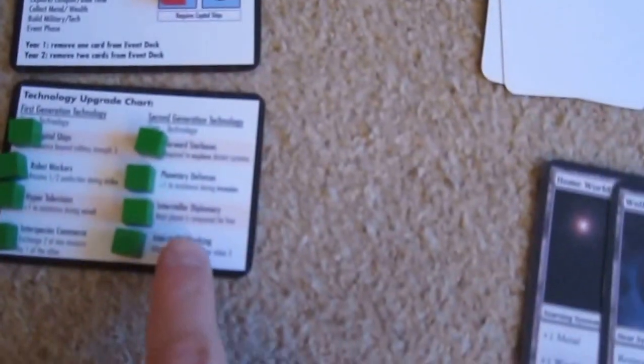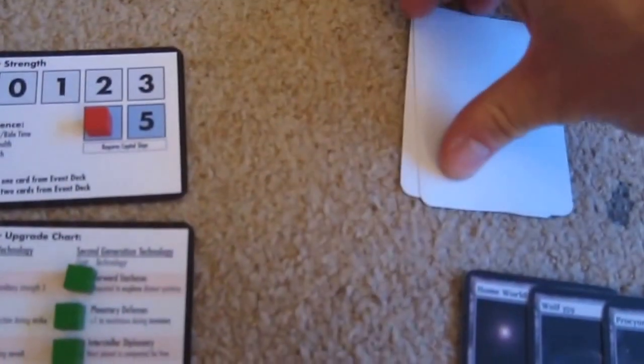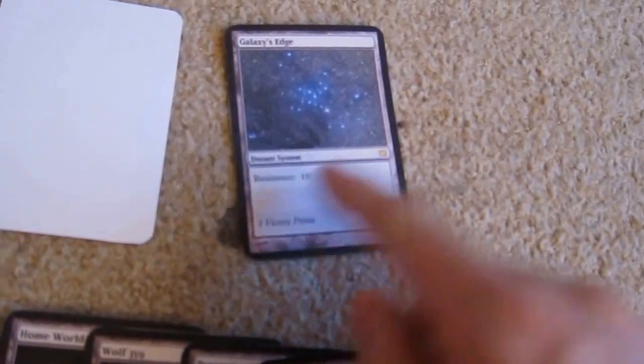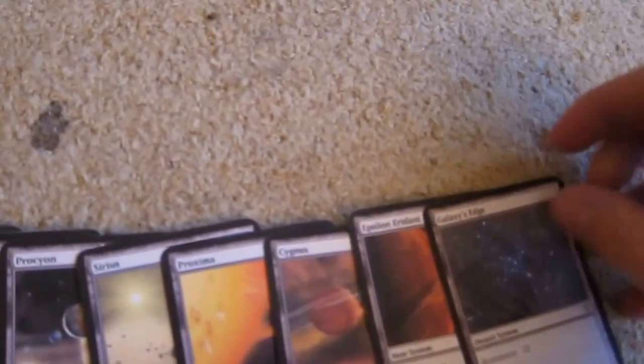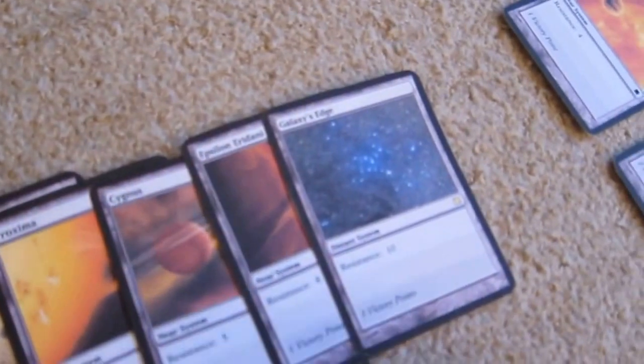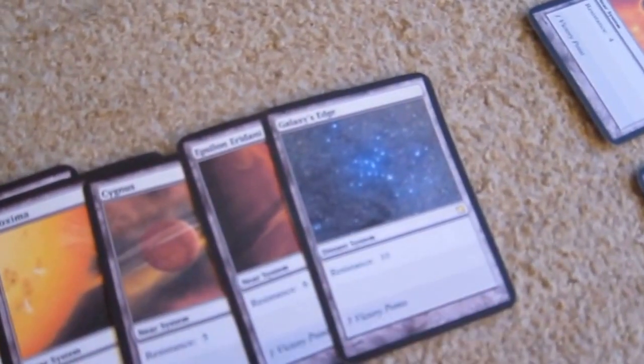We've gone to the explore phase again. Remember, we're going to get our next planet for free thanks to Interstellar Diplomacy. Whatever this is — hopefully it's the ten because that's the easiest... yes, it is the ten. It gives us no production but it's worth three victory points and it's the hardest to beat. We now have a distant system — it's the Galaxy's Edge.